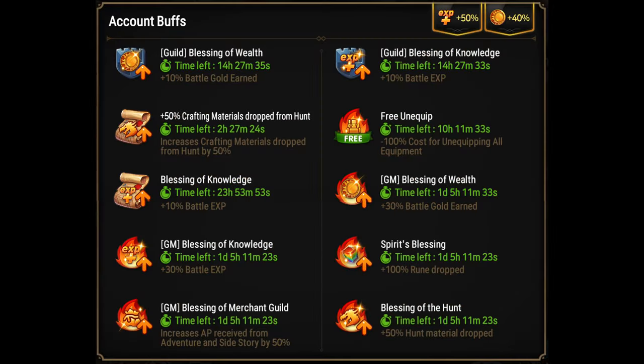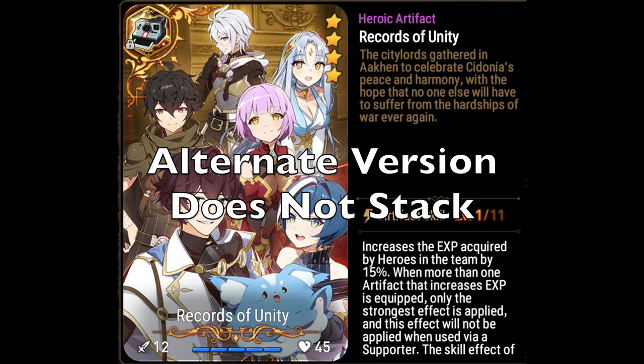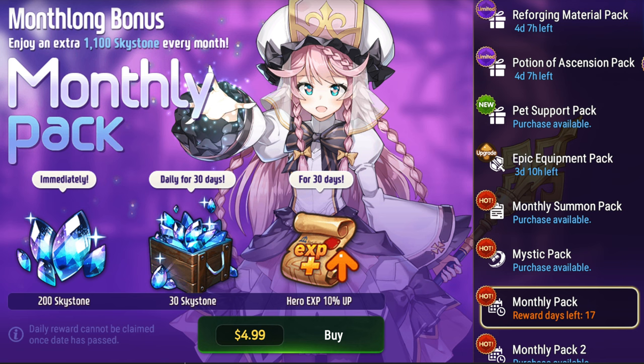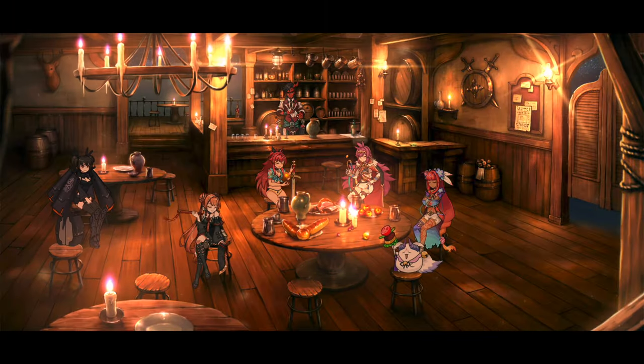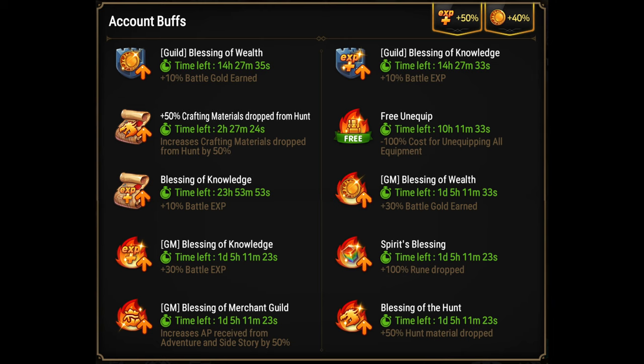Now let's talk about the buffs. I've got both guild buffs - make sure your guild is giving you both, or join my Discord and we'll get you into a better guild. I also have the bonus experience artifact, which is limited and came from anniversaries. I have the $5 monthly pack that gives increased EXP boost. I did not get the $10 monthly pack because it's only a 5% boost to gold and I don't think it's worth it. The only other buffs up are the event buffs, which right now includes all buffs - the one that boosts hunts as well as the one that boosts HP - so it's a great time to compare these two.